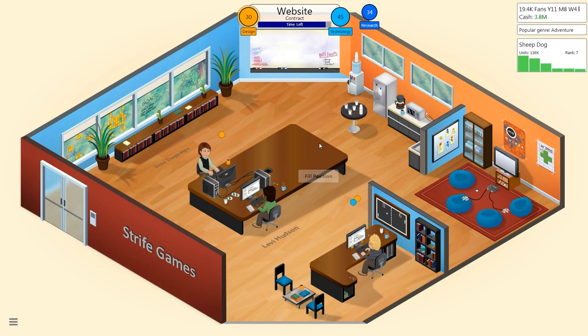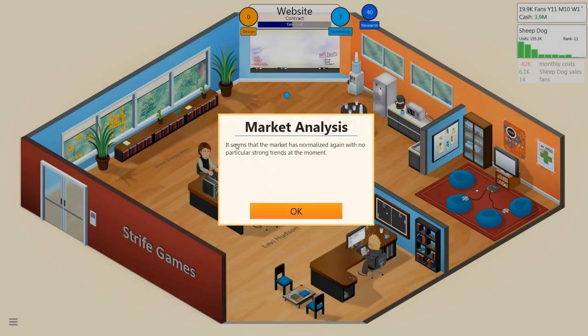Between the three of them I think I'll do just fine. I am coming off the game Sheepdog, which was an adventure game. I took advantage of a market sway movement towards adventure games, which is the reason why I did it. Levy is really pulling his weight on this job — market analysis shows that the market has normalized. Sheepdog was an adventure game and the market was really favoring adventure games at the time.